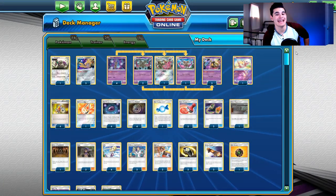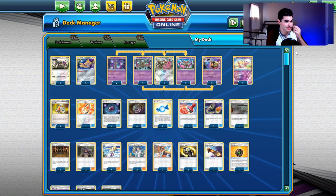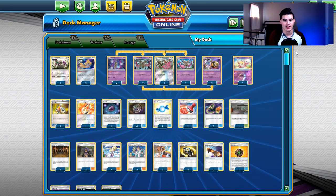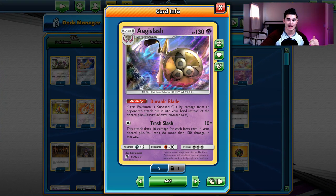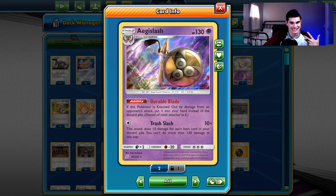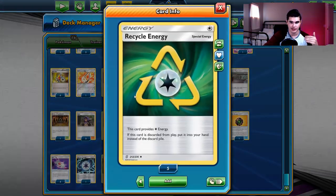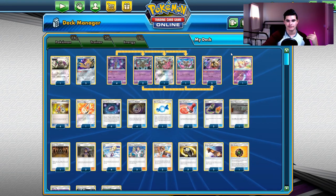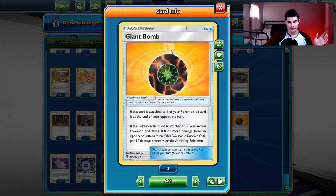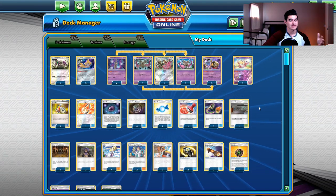Deck number 10 is Aegislash. This deck is a little niche — it's not going to be nearly as popular as many others on this top 10. Aegislash is an amazing Pokemon with the abilities Durable Blade and Trash Slash. Being able to do 130 damage every single turn as early as turn 2 is pretty insane for a non-GX deck, and you constantly recycle because of Durable Blade and Recycle Energy.